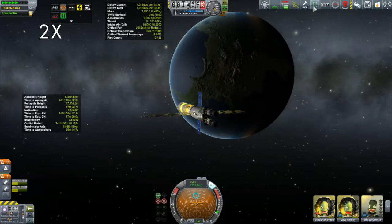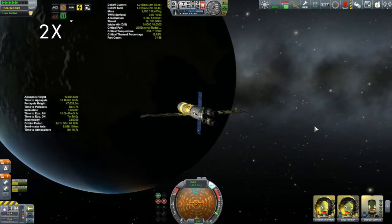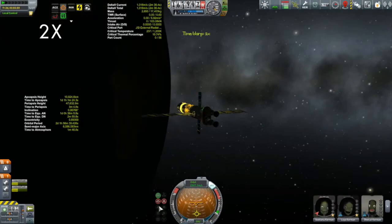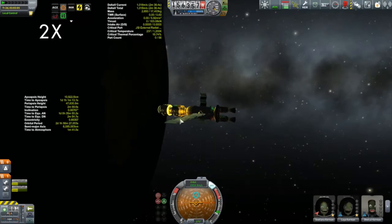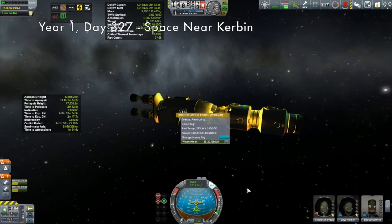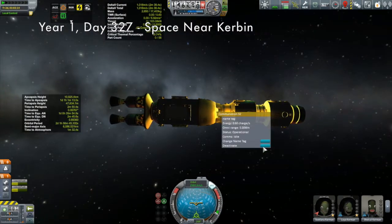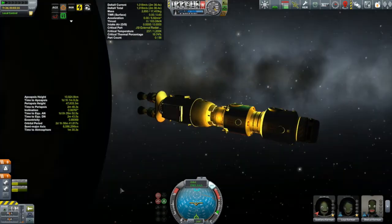We're going to get the Korion 2 back to Kerbin Station, which will get Shell Cow back to the station as well as Chris Nick, who was rescued by Bill last episode and was awaiting transport down to the surface. Taking them down to the surface will finish off those two contracts. We also have a new lab module on its way to Kerbin Station, which I'm rather excited about.